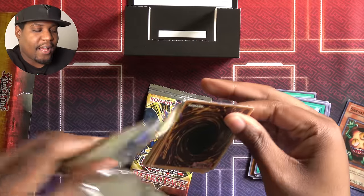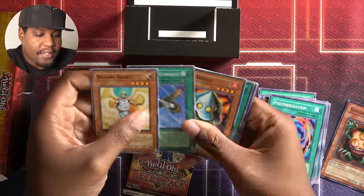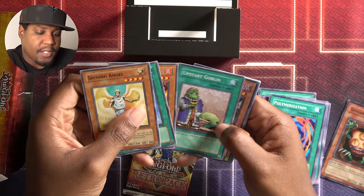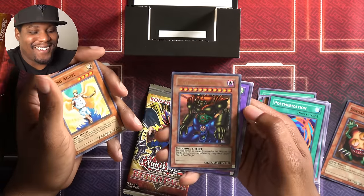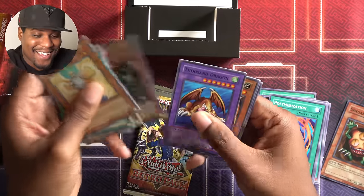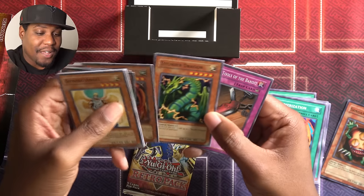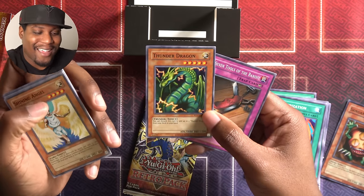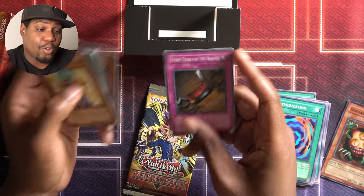I like these packs, I cannot lie. Shining Angel, Rising Air Current, UFO Turtle — I don't think I had any UFO Turtles before — Upstart Goblin is good, Gate Guardian — I don't even know if we have the other pieces in this set — Thousand Dragon, Geragamo — that's a crazy card, so good — Thunder Dragon. Paul used this on me last time, but I think this would be the only Thunder Dragon I have, so I don't think I can really use it. But Seven Tools of the Bandit is a great counter trap.